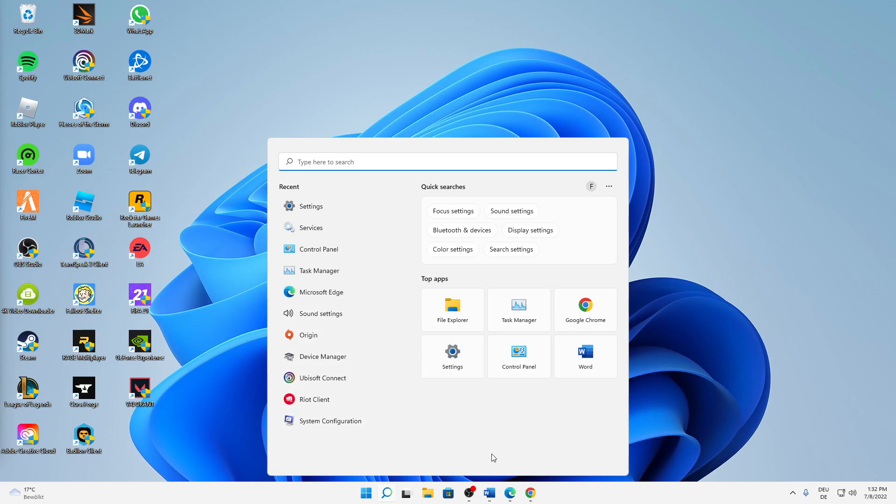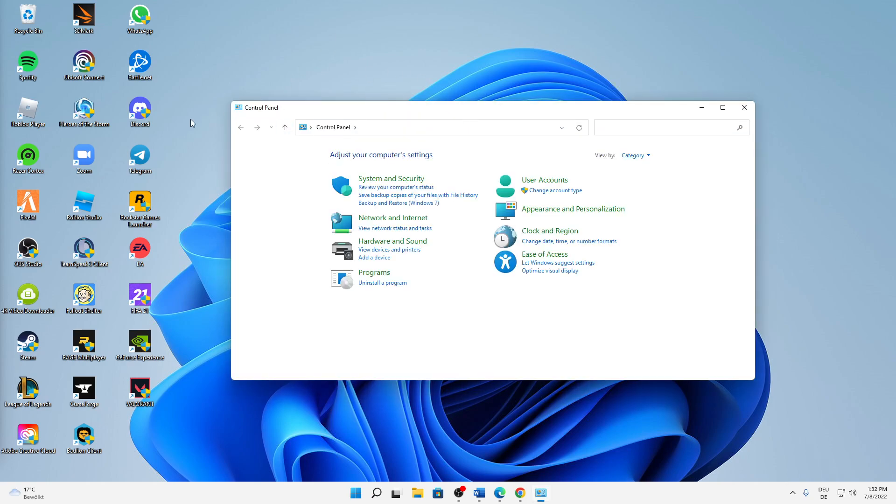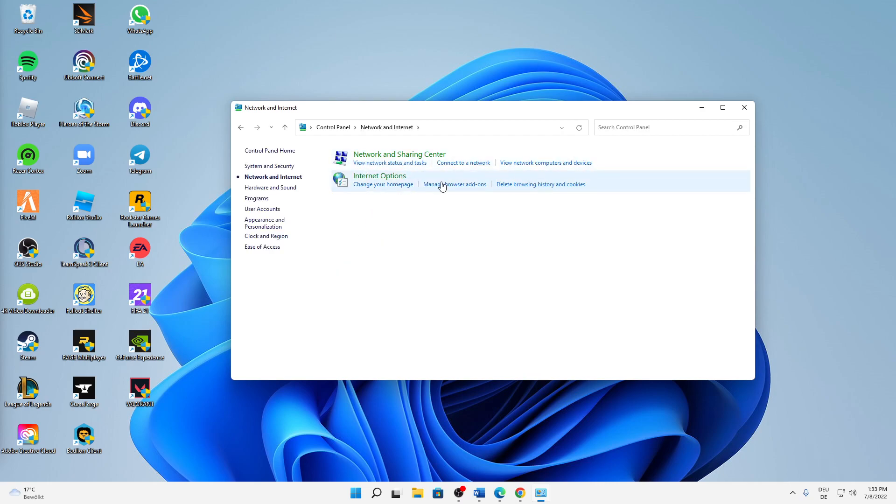First of all, we are going to quickly reset our network adapters. To do that, open your Windows search, type in Control Panel, and open the app. It should look something like this — if not, change the view to 'Category', then click on 'Network and Internet', then 'Network and Sharing Center'.